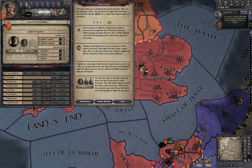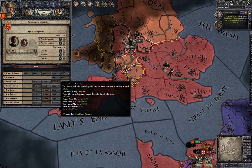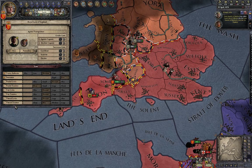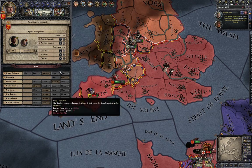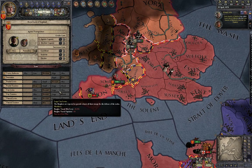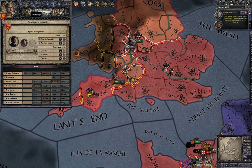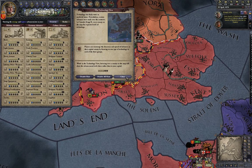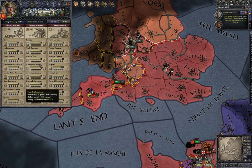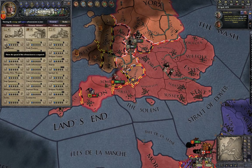There's a laws tab I haven't really used much because I'm currently in a civil war. Here you can make different choices about how you rule your kingdom. It's important to fiddle with it sometimes, although the choices always have both positive and negative effects.